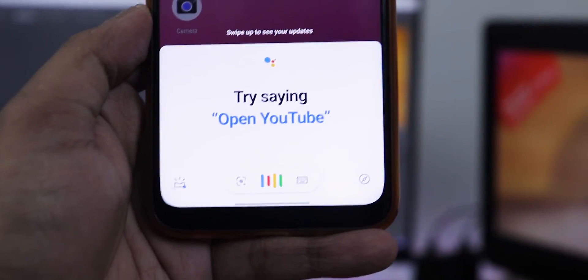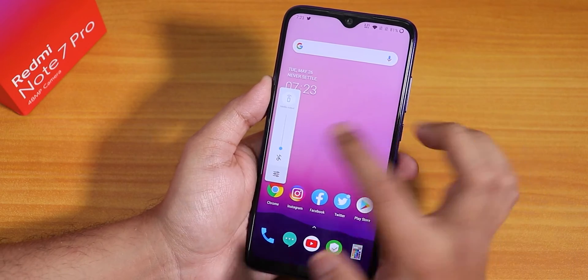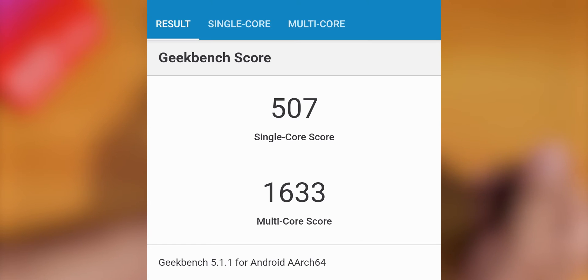From the home screen, swiping from the corners opens Google Assistant — really cool. The volume panel appears to the left and you can expand it. Here is the Geekbench 5 score on this ROM. VoLTE calls should work fine.